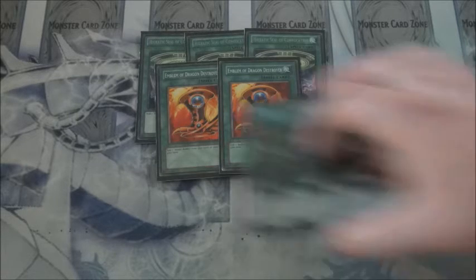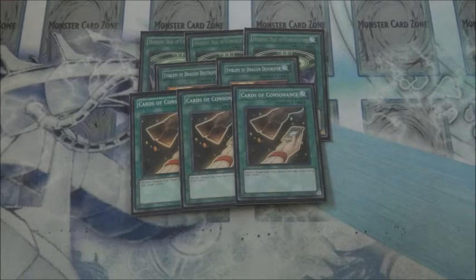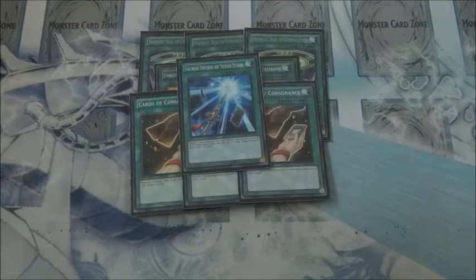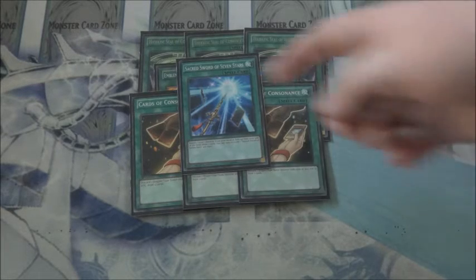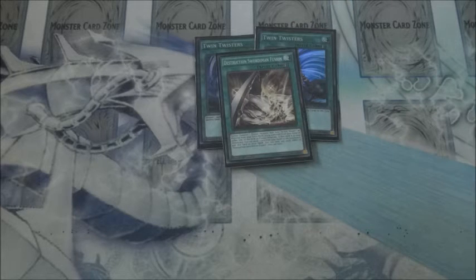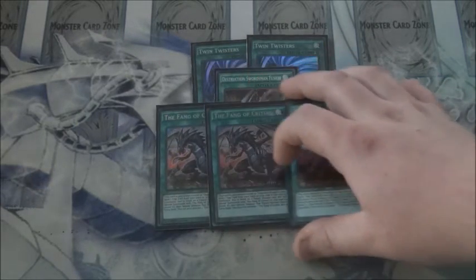For draw engines, we've got two Cards of Consonance. We run eight Dragon Tuners in this build, so being able to use this card is heavily needed and it's live most of the time. We also run one Sacred Sword of Seven Stars, because chances are you will not need all three Buster Bladers, so it works as a nice draw engine. For the rest of the support spells, we run two Twin Twisters, one Destruction Swordsman Fusion, and three of my personal favorite tech in this build: triple Fane of Critias.